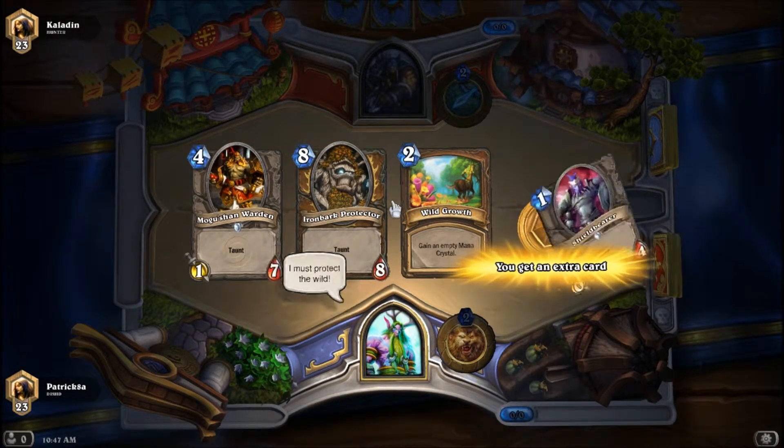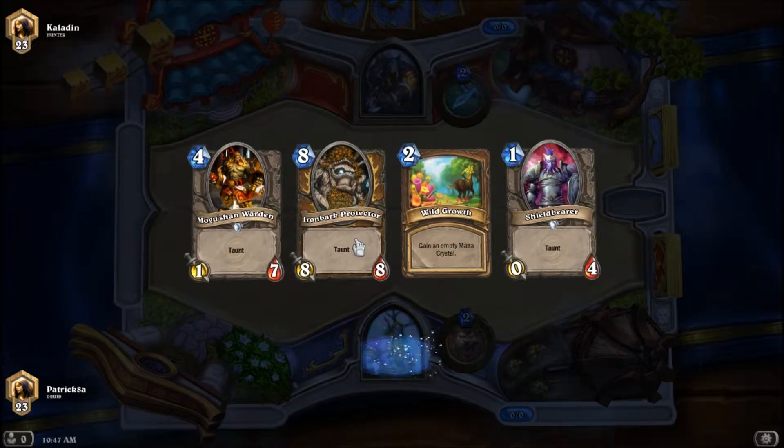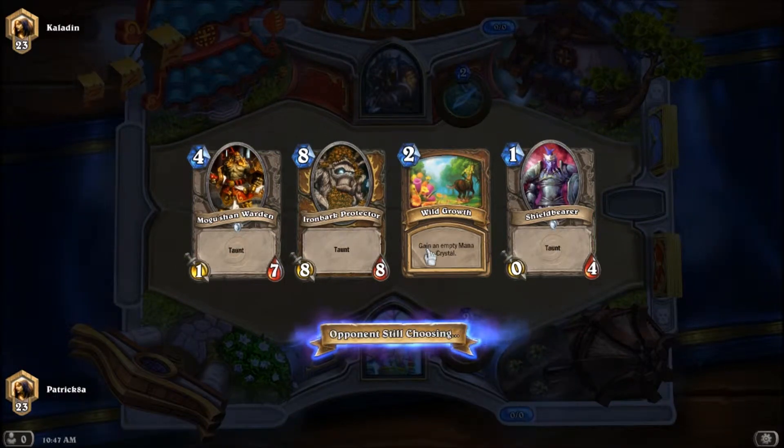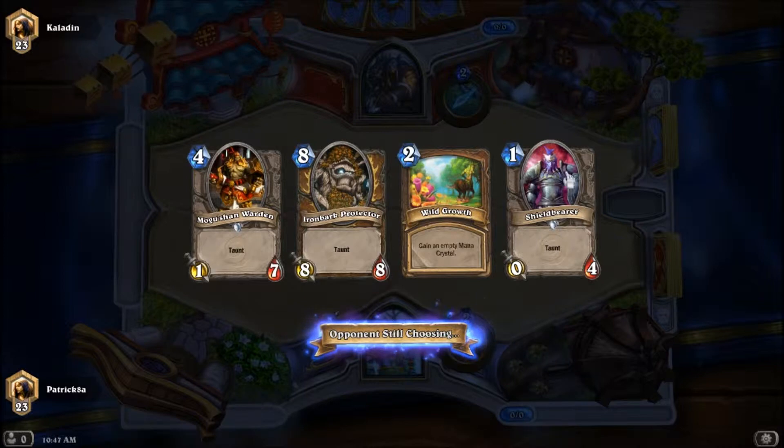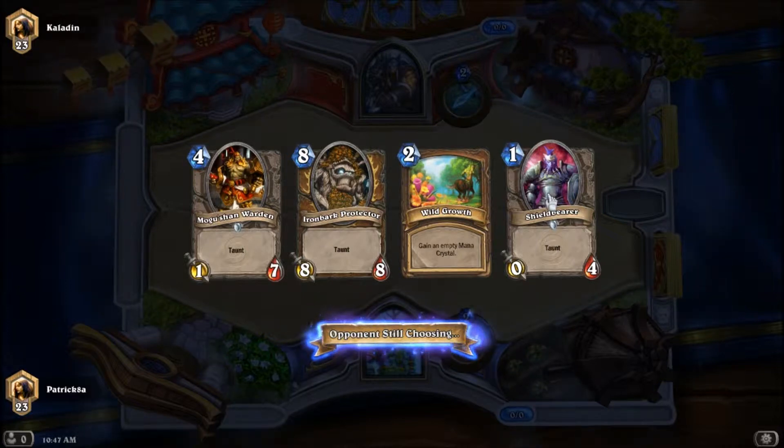Iron Bark Protector — again a card I really enjoy and I'd really like to get an Innervate for, so I'm going to keep it. Getting Wild Growth early on is really helpful because then you can start casting better cards earlier. I should definitely play the bear out first — that's pretty helpful.